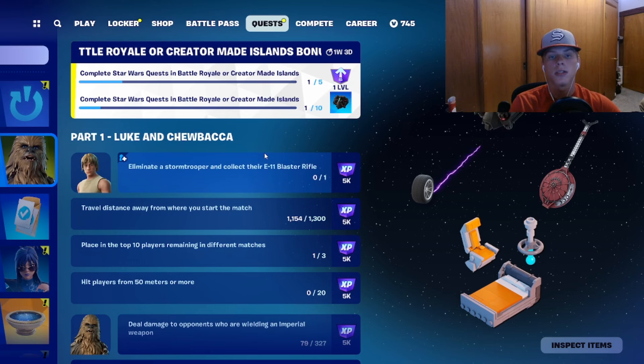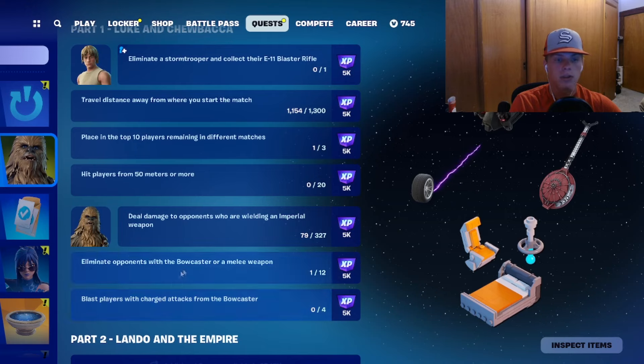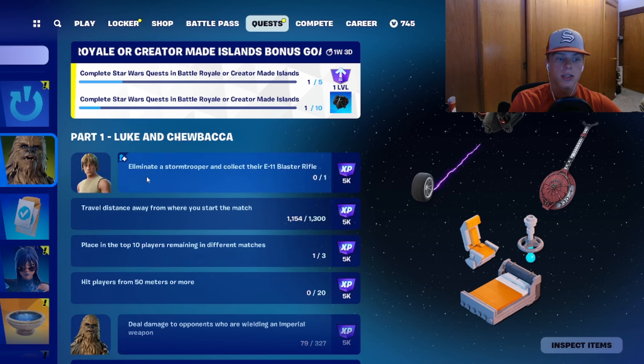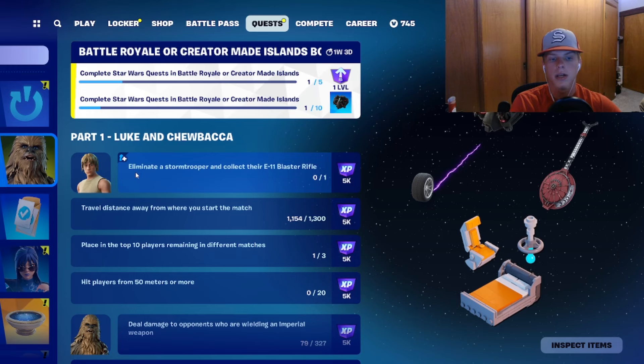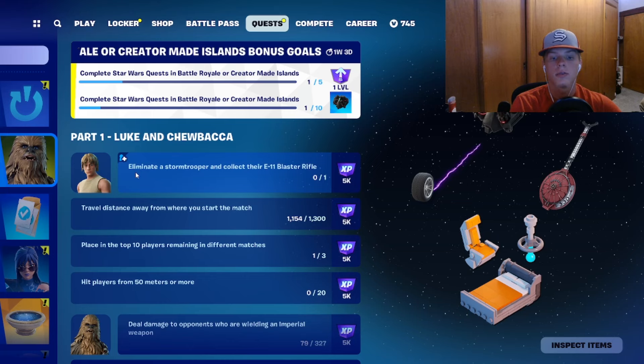Let's go over to view quests. All you have to do is complete 10 quests and then you'll get the back bling. There are seven quests out right now, and I've already done one, so there's eight total available right now. They're fairly simple — for example, one says eliminate a stormtrooper and collect their E11 blaster rifle. There are AIs that look like stormtroopers in Fortnite Battle Royale, and all you have to do is kill them and pick up their weapon one time.